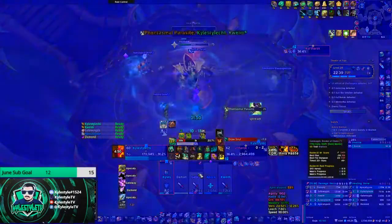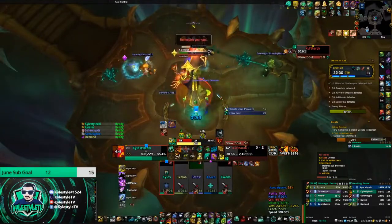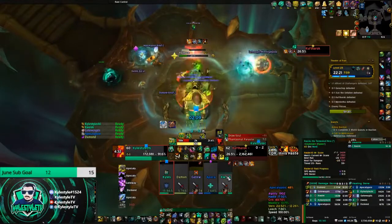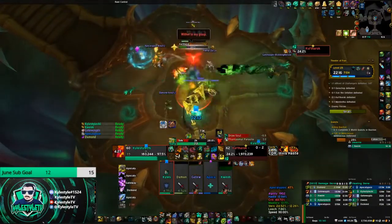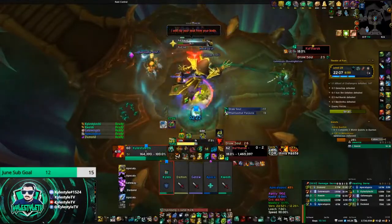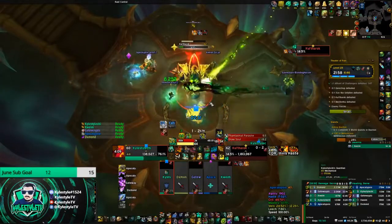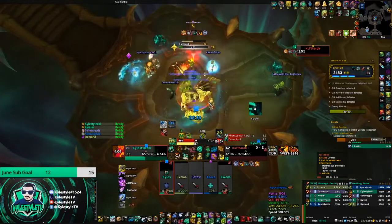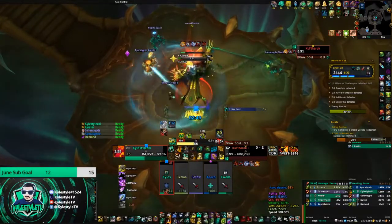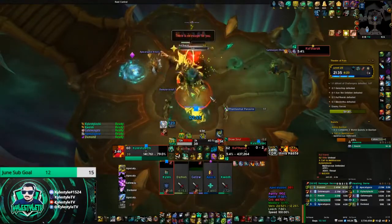I'm throwing out Chi Waves to help heal and watching people who are low, throwing out Vivifies just to help. Normally on Unfortified this boss isn't too bad, but because it's Grievous it does add extra danger, plus it's a +25. Anything you can do to help the healer - if it's one global, Vivify costs 25 energy, why not do it? If your DPS stays alive they're going to do a lot more damage than you will. That's one of the big reasons I prefer playing Monk over something like DK - I can sweep, Ring of Peace, help heal, Paralysis literally anything that's not immune to CC. Really use that versatility; it can make the difference between succeeding in a key and the key being over.